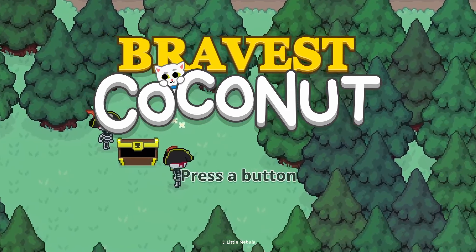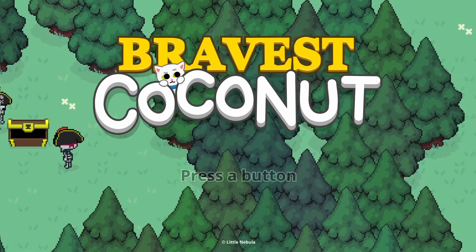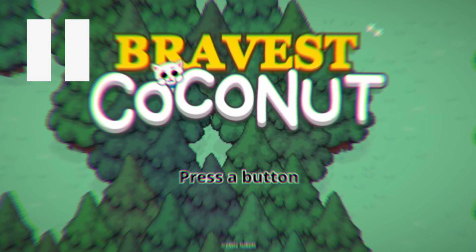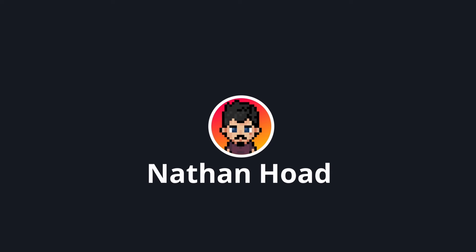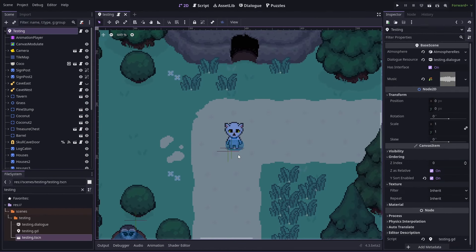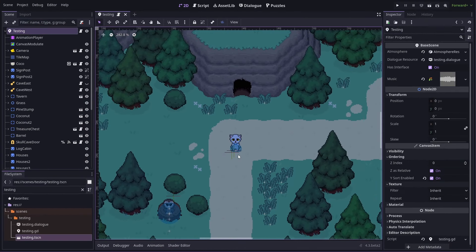The only problem was that at the time, there wasn't really any playable version of Braver's Coconut that I could use, so I knew I had to pause everything else and just make that. I had a few test scenes that I was using to test stuff, but there wasn't really a coherent loop that someone could play from a beginning to an end.